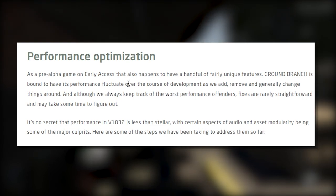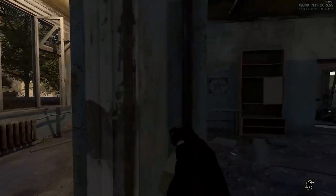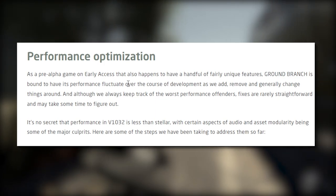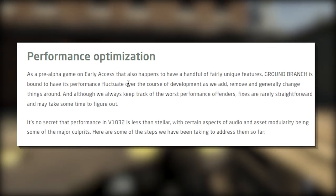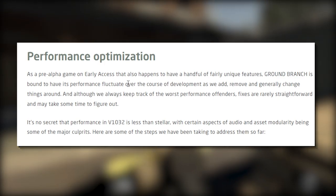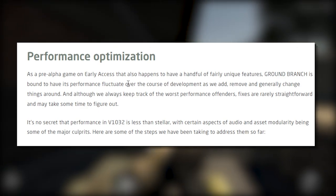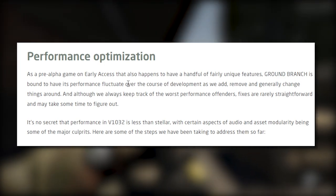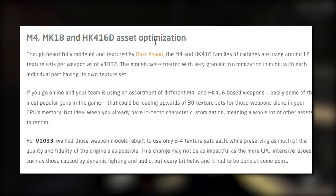Next up is performance optimization - hopefully they fix it because Ground Branch definitely does have optimization issues. As a pre-alpha game on early access that also happens to have a handful of fairly unique features, Ground Branch is bound to have its performance fluctuate over the course of development. Although we keep track of the worst performance offenders, fixes are rarely straightforward. Performance in version 1032 is less than stellar, with certain aspects of audio and asset modularity being some of the major culprits.